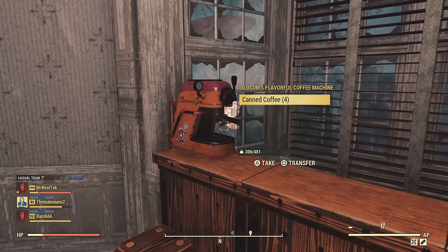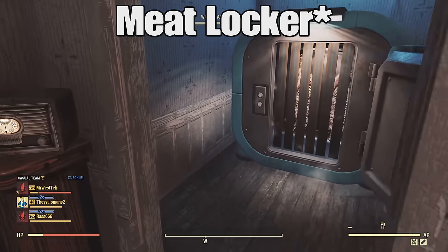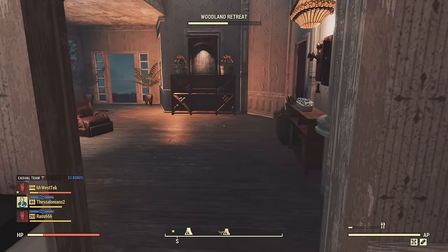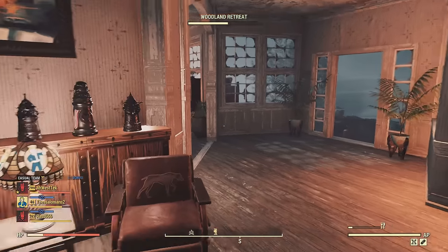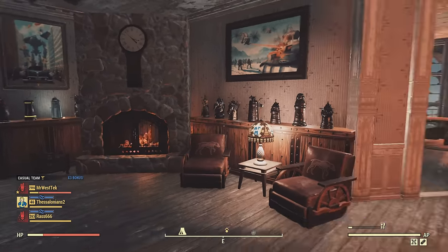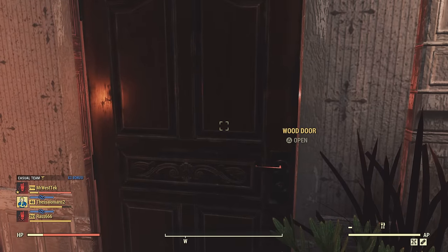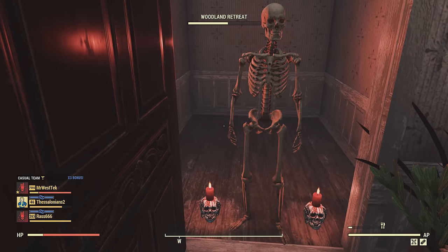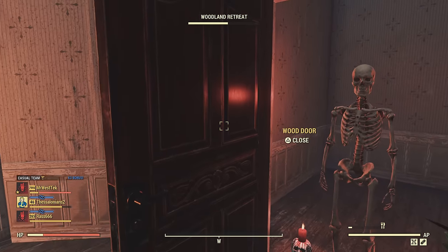I threw a radio in and even threw the cryo fridge in the back here just for looks, to kind of look like I have a little freezer. Just trying to fill it up a bit. Here's my little sitting room in case you want to sit down and read a book, and I even threw in a bit of a jump scare for people that want to open this door — maybe I'll catch a couple people off guard and scare them, that would be awesome.